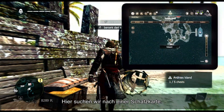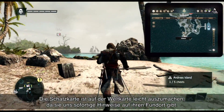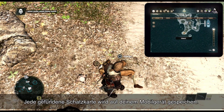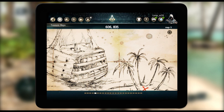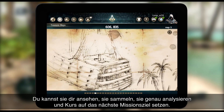Here we are looking for a treasure map. The treasure map is easily identified on the world map, giving us instant feedback to locate it. Each treasure map found is stored on your mobile device. You can inspect them, collect them, analyze them in detail, and set sail for your next goal.